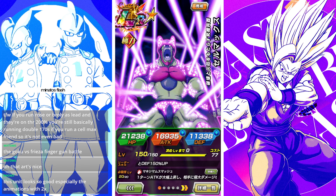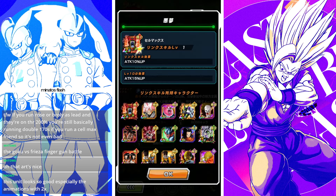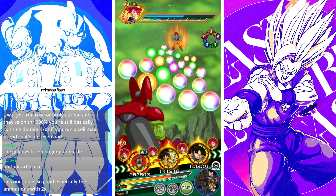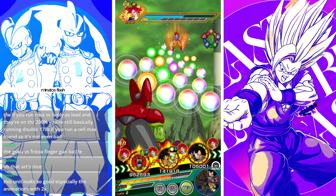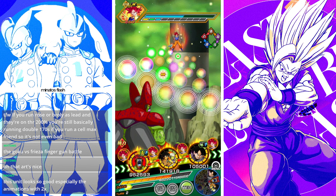We'll probably run Cell Max with Broly trio. He would get a Nightmare link with Goku Black too. Cell Max actually does want to receive a few attacks — every time he receives an attack he gets 1 ki up to 5 ki, and then 20% defense up to 100% defense. Same thing applies when he attacks.